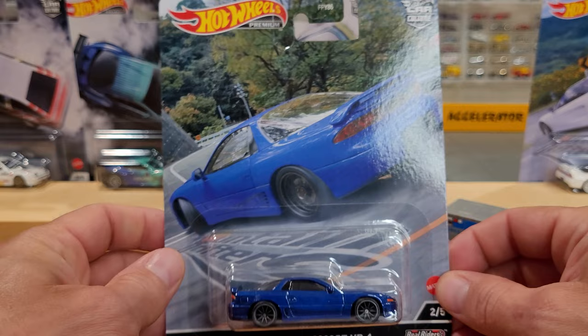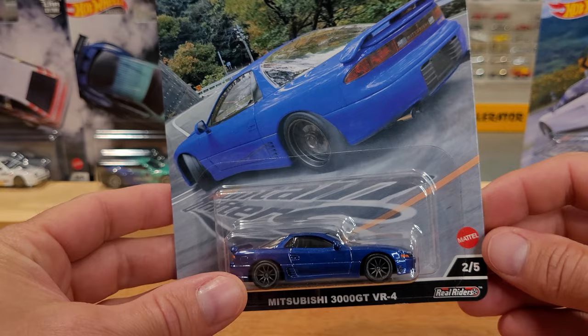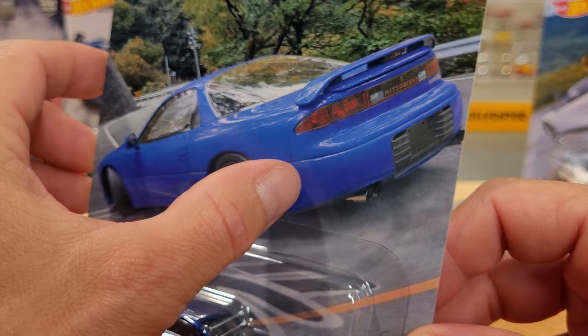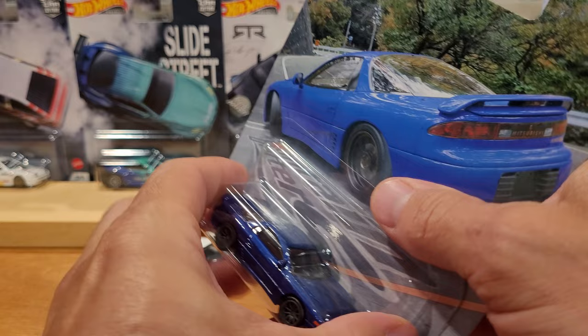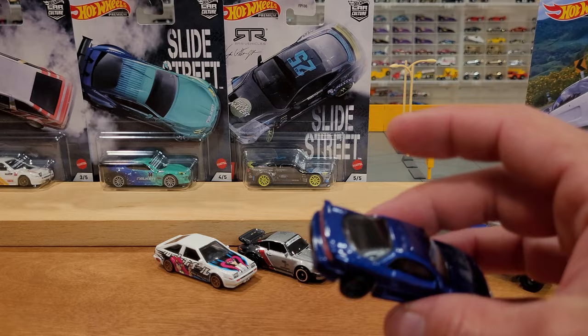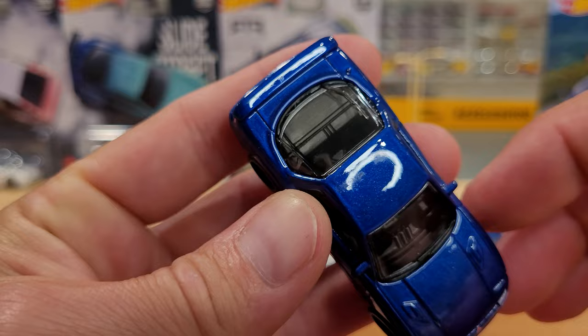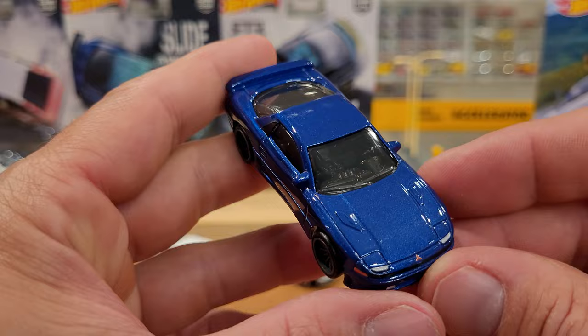The next one is a very subdued-looking Mitsubishi 3000GT VR4. The card art shows a different section of actual highway with power lines and some sort of reinforced slope. Very cool looking car - these could be real cars in the artwork, they look so real. There's a little bit of packaging abrasion on the roof which some polishing compound will take off, because Hot Wheels does use very strong, high-quality paint and clear coats on these cars.